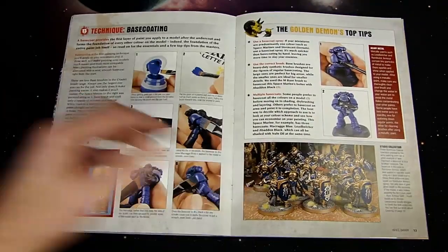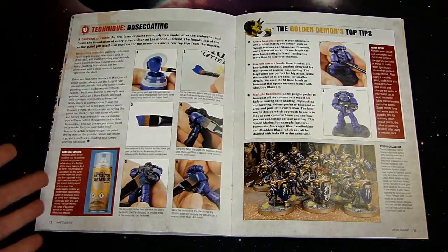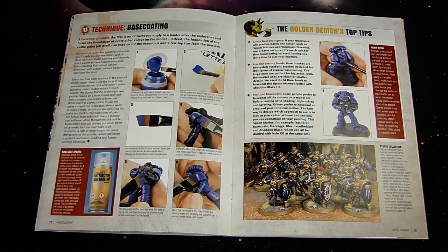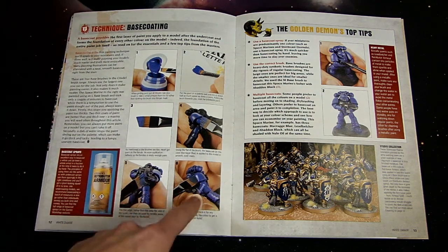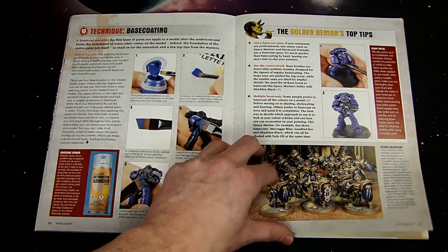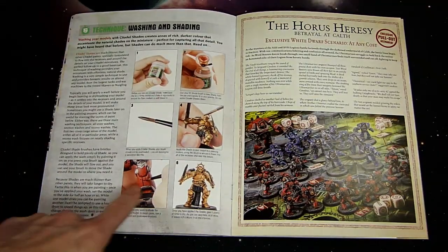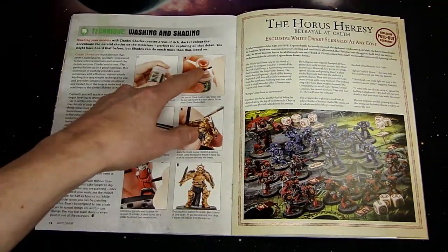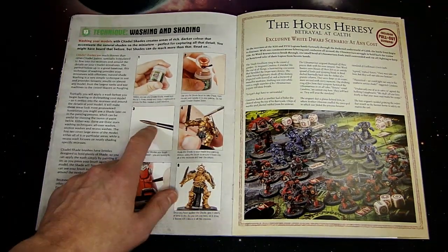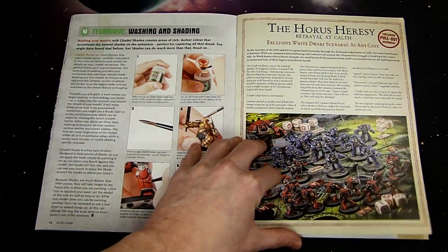They break down brushes and undercoating — stuff we've seen in videos before — but then it really gets good. For base coating they show you Horus Heresy models being painted up as Ultramarines. Then for washing and shading they show how to get into cracks, how to use paint out of the dropper, how much to put on your brush. I don't always love these particular brushes, but to each their own.